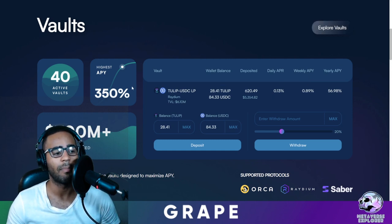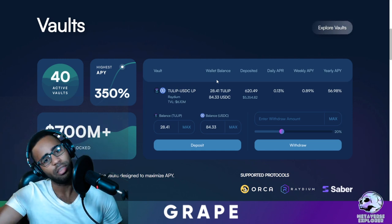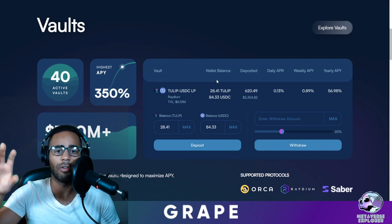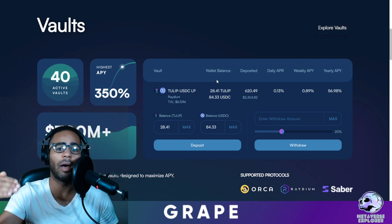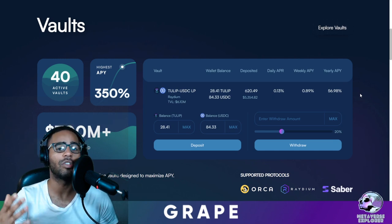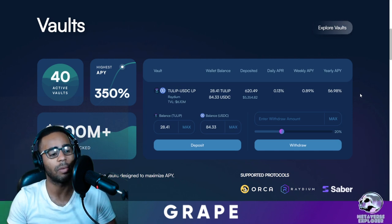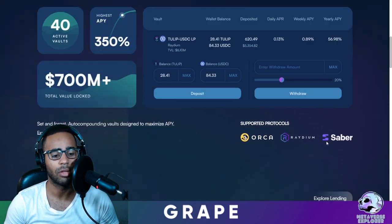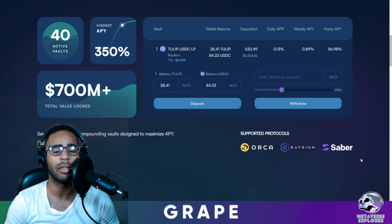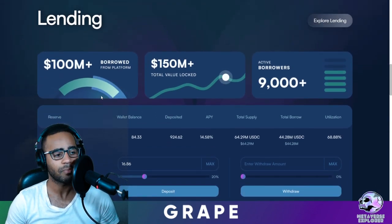One billion dollars means there's one billion dollars of people depositing their tokens into this platform to start earning. They have a few different facets: Vaults — when you have a liquidity pair such as TULIP/USDC, instead of leaving it to earn say 1% a year, you can put your LP tokens into Tulip and it'll compound them every hour. This increases your rewards from 1% to maybe 2%, 3%, 4%, or 5% — the higher your base APY, the higher the compounding return. There's about 700 million dollars locked in the vault, supporting Orca, Radium, and Saber protocols.